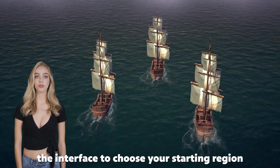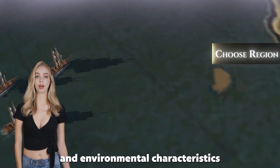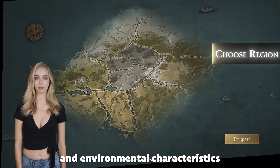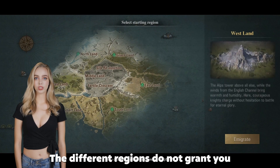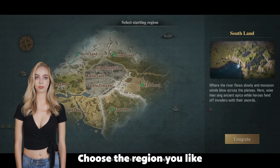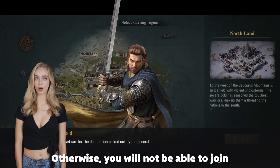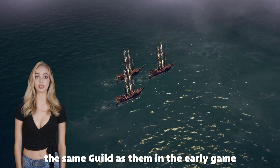After that, you will enter the interface to choose your starting region. Different regions have different landscape and environmental characteristics, but they do not grant any special boons or bonuses — so simply choose the region you like. If you're playing with a friend, you should choose the same region as them, otherwise you will not be able to join the same guild in the early game.